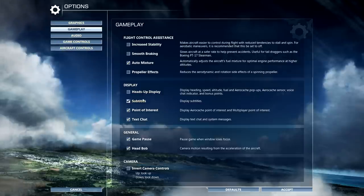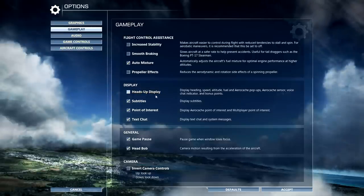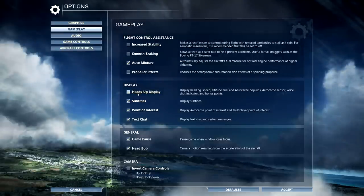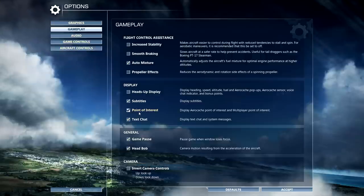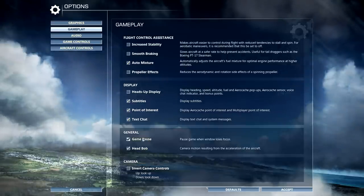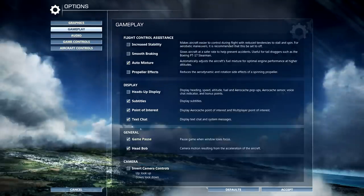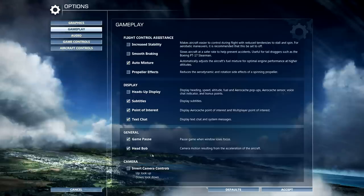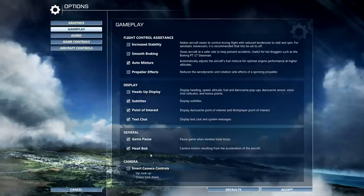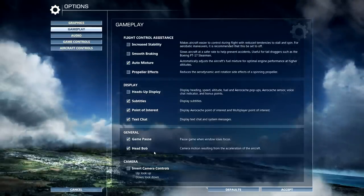The HUD gives you basically everything your instruments are telling you on an easy-to-read display at the top. I leave it off for realism, but if you're a casual gamer you'll probably want to leave it on — it's easier to find your waypoints. Other options include subtitles for people talking on missions, points of interest on the map, text chat for multiplayer, and head bob, which makes it look like you're moving forward or backward in the seat depending on G-forces on the aircraft.